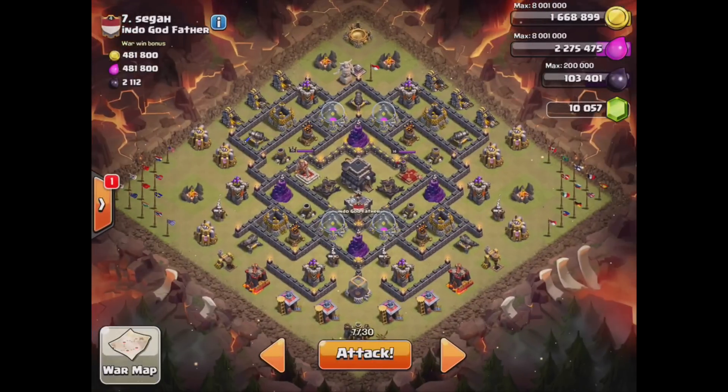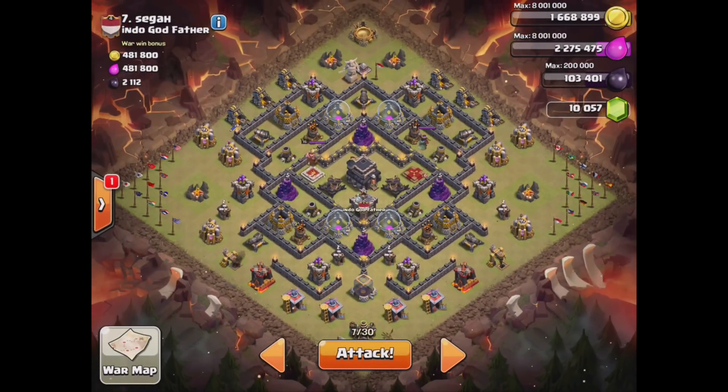This is the base I picked, number seven. Quick scout — I think he's going to have quad teslas in the core here. He could have some down here with the bomb switched up, but I think he's probably going to have quads and a bomb here, bomb here, and then maybe a couple bombs down here. There could be some teslas down here too, in between those with bombs in between them. It's just hard to say being a first attack.